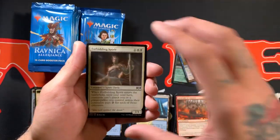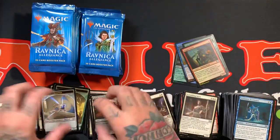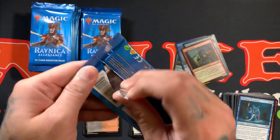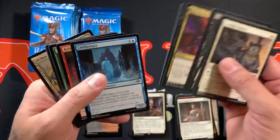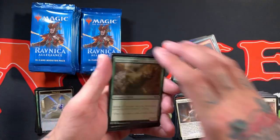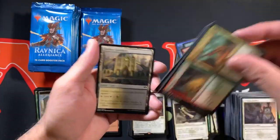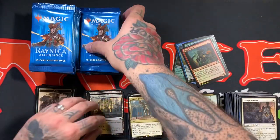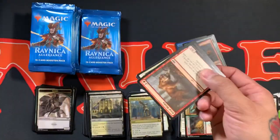You guys hear about those boxes that people are opening up that had over 100 rares or mythics? Like, there were packs that had three, four rares, multiple Mythics, all kinds of craziness. Like, if I was opening something like that, I'd probably crap myself. Plaza of Harmony — not the rare lands that we want to see, but still cool. You need all the cards for the gate deck.